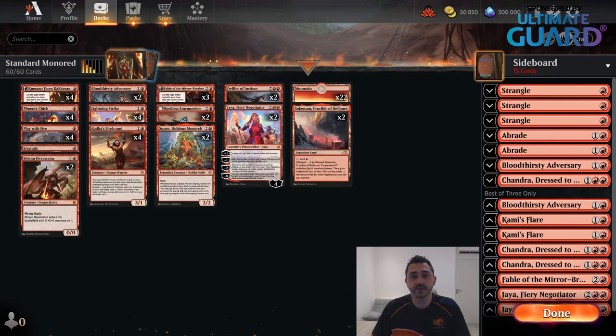Hello everyone. Wizards invited me into this early access event for Dominaria United, which means I get to try these new cards a little bit ahead of schedule. And obviously as a red mage at heart, the first deck I'm going to try is Mono Red. It's going to be a little bit of fun police because other people are probably going to be trying five-color decks and stuff like that, but I do like the deck and I want to try it.